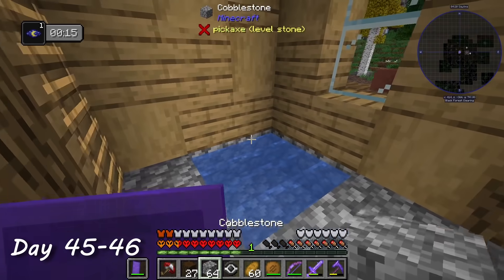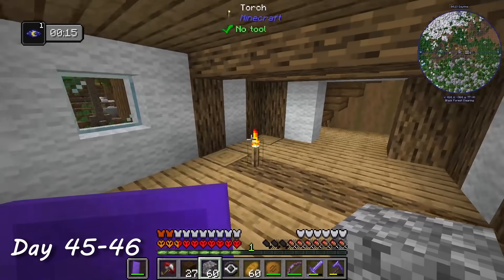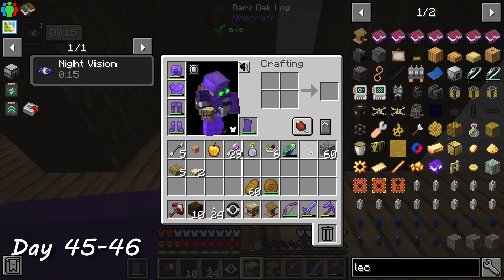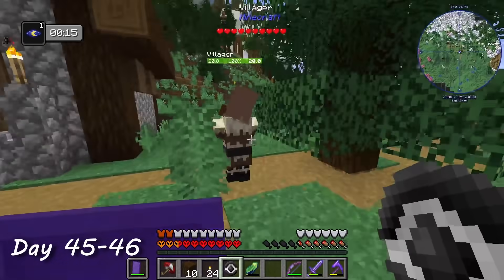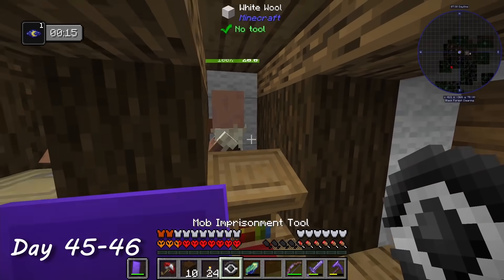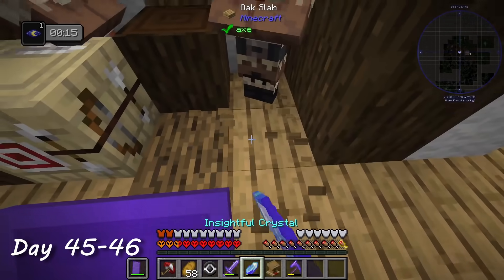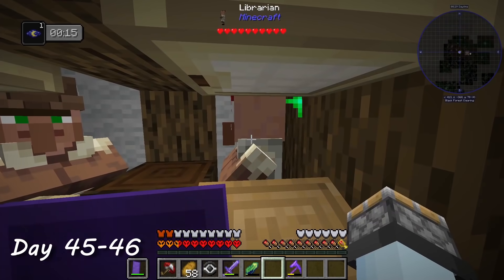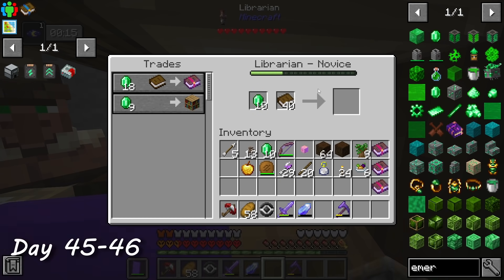I noticed my tools and some armor were starting to lose durability. The enchantment I really needed was mending. I made a small space in my old house for a fletcher and a librarian, then kidnapped some nearby villagers and placed them in their spacious new homes. I spent the next 17 minutes straight breaking and replacing the lectern until I finally got a mending book — it took 17 minutes. I traded a bunch of sticks with the fletcher and managed to get enough books of mending for all of my tools and armor.